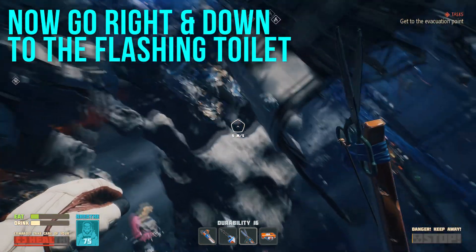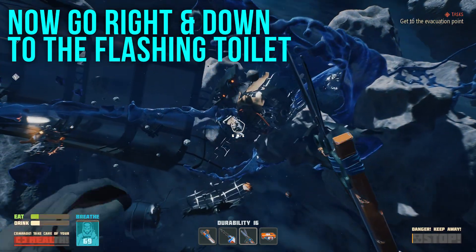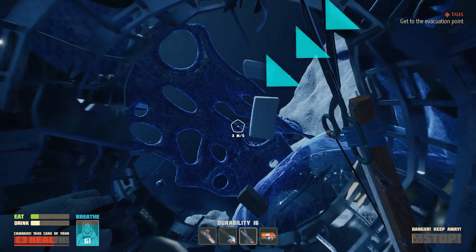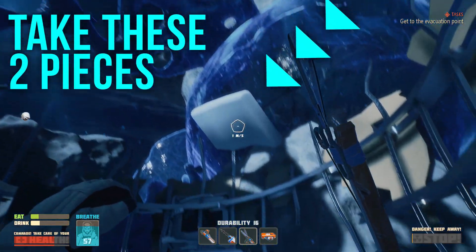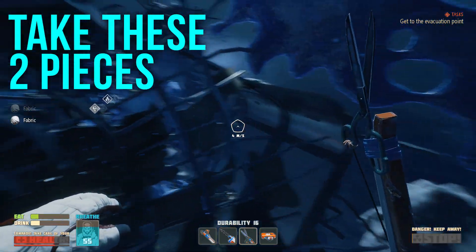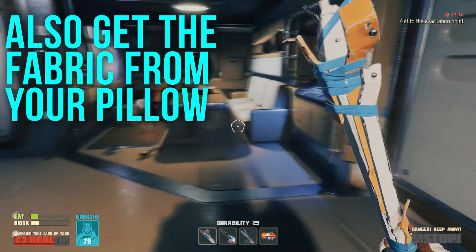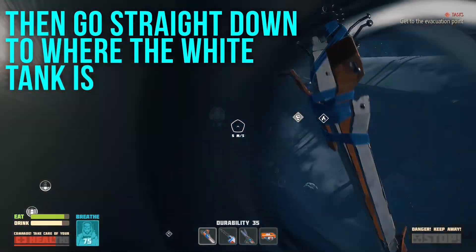Now go right and down to the flashing toilet. Also get the fabric from your pillow. Then go straight down to where the white tank is.